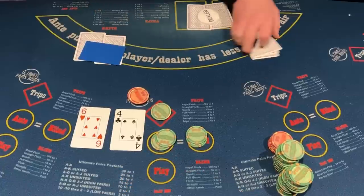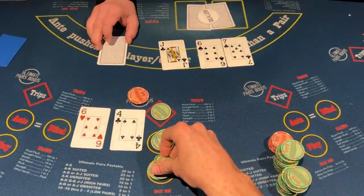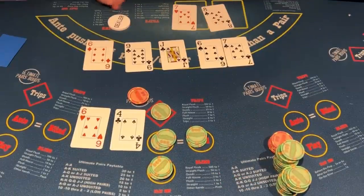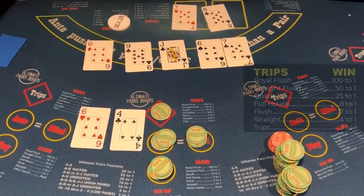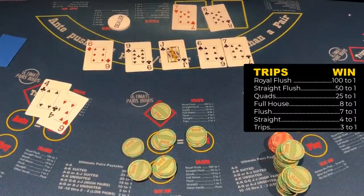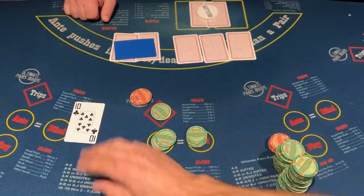Six of hearts, four of clubs — definitely checking that. We spiked a six on the flop. Even though it's a bottom pair, we're not going to be scared. We got trips, and we needed it because the dealer spiked a seven on the flop. So this is a great trips — we got spared on the river and we're getting three to one on the trips.